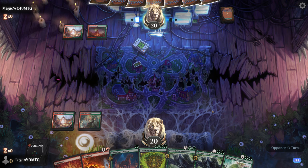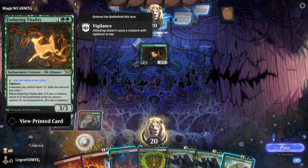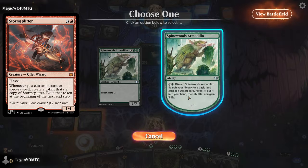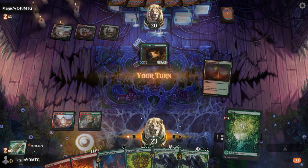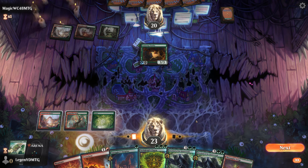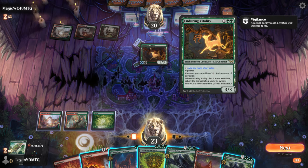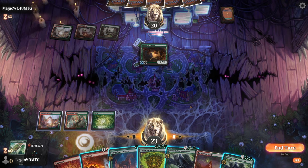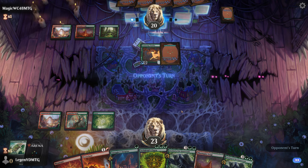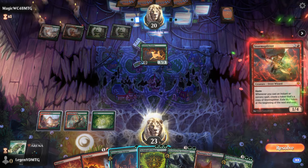Pass the turn, get a forest. Opponent on the Enduring Vitality and Storm Splitter combo deck — hopefully they don't have the Storm Splitter. I could keep up Archdruid's Charm to exile the Vitality so our opponent doesn't get to combo. Maybe that's safer — could just exile it now. I think I'll wait for them to commit to Storm Splitter if they have it. They sure do.